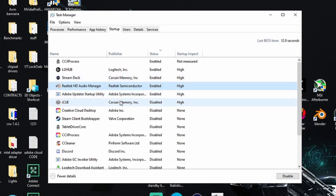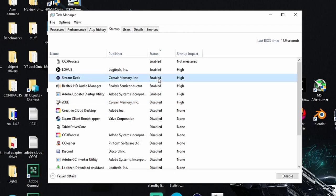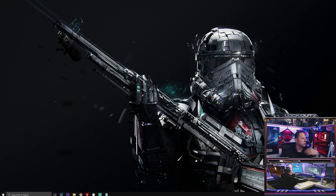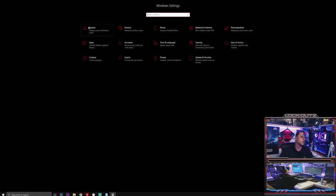The only things I have enabled are my LGG Hub for Logitech peripherals, sound board controls, and lighting software. Just right-click any program to disable or enable it. Disable anything that you don't want starting with your computer. Then go to your Start menu, open Settings, and the first thing to click is System.